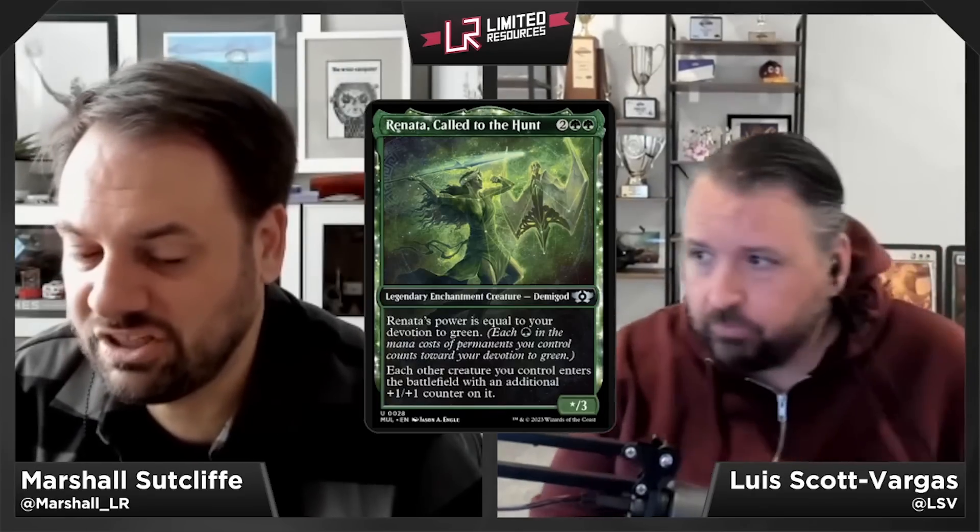Renata, Called to the Hunt — two green green for a */3 legendary enchantment creature demigod at uncommon. Renata's power equals your devotion to green, and each other creature you control enters the battlefield with an additional +1/+1 counter — regardless of color. It's a little slow since you want to play it and then play creatures after, but it works really well in green-white and is solid in any creature-heavy deck. Renata gets a B.